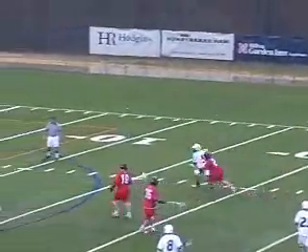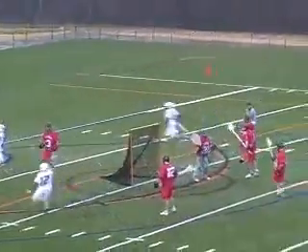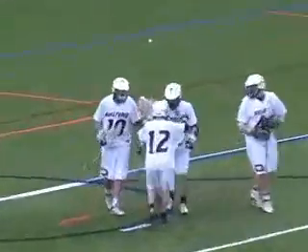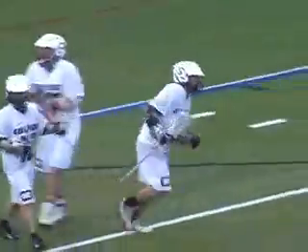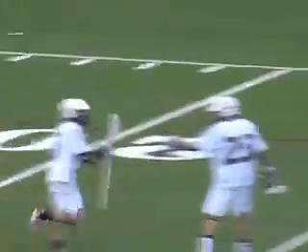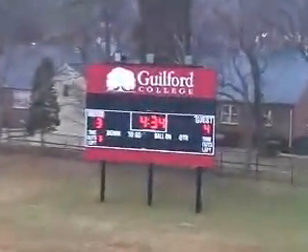Sisk will work it in, now to the top of the box, behind him now, Farley going in right side. Farley goes in on that up-down shot, it's off the bottom of the crossbar and it's a goal! That's somehow how you have to get a goal sometimes, but Henry Farley gets it just under the crossbar, and the Quakers break the ice in the second quarter to make it 4-3.